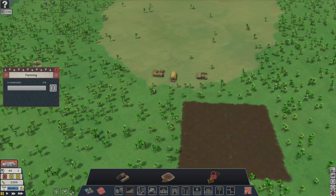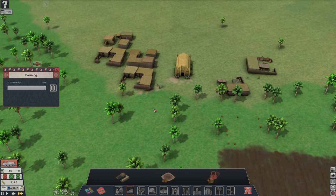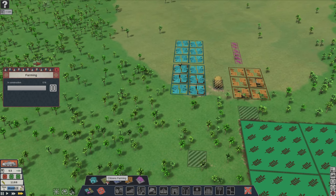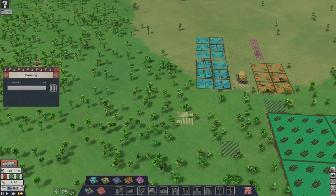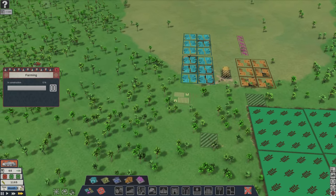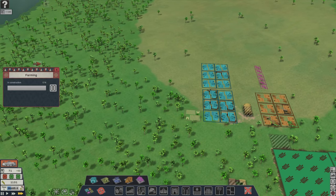You also need to have your housing zone down before they do anything. There are no houses, so they don't want to work. I'll build some citizen farming — this has to be on the green area, but eventually I'll have some trenches to bring the water up. We can make sure all this area is nice and fertile, so I'll just start with something like that.